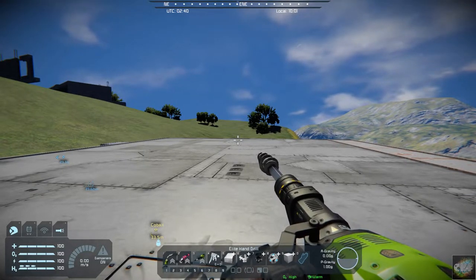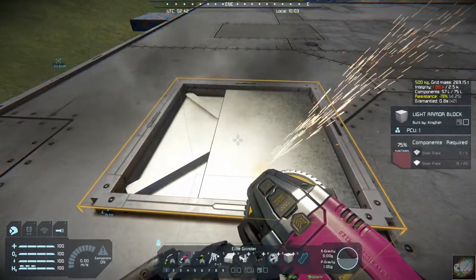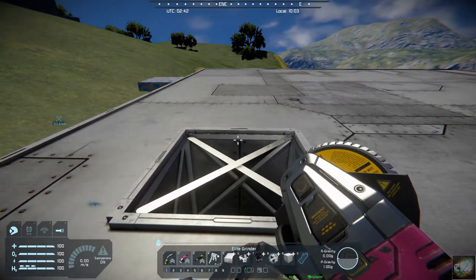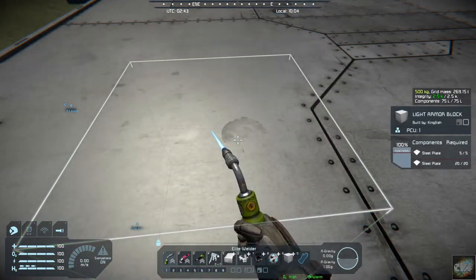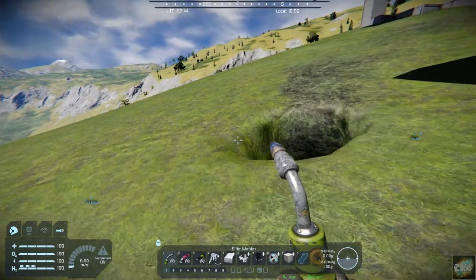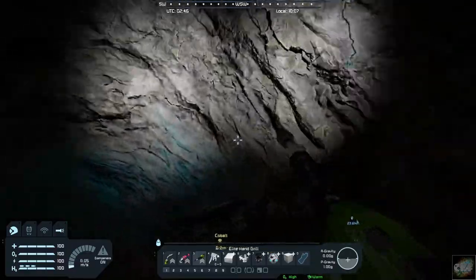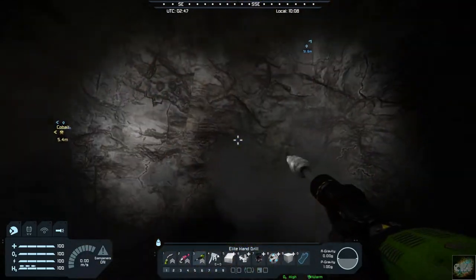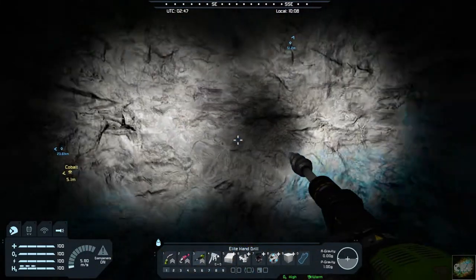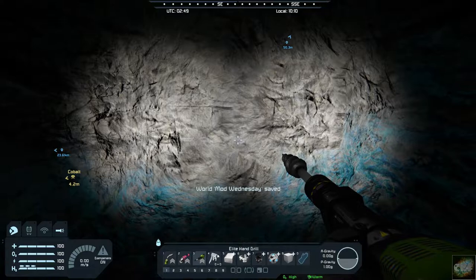So what this does is it quiets your tools down. I'm going to demonstrate how loud they are right now. It's fairly noisy, and you kind of have to talk over it. That's both the grinder and the welder. The drill is really kind of noisy too. You can see how noisy it is. So what I'm going to do now is add the mod — give me just a few minutes here and I will be right back.